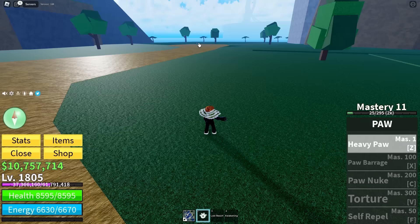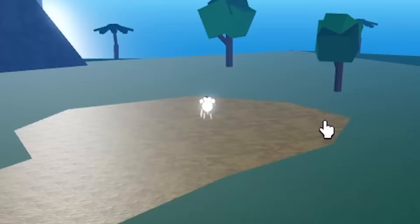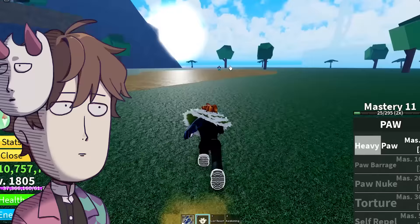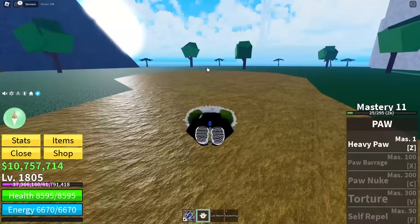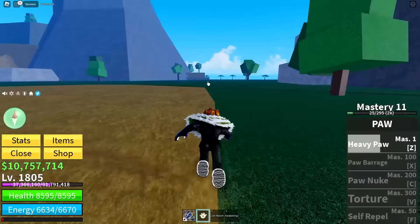The only reason why this challenge is possible is because the paw fruit is special - and honestly that's in a bad way because I'm going to be suffering this video. This move here, Heavy Paw, apparently has infinite range, or near infinite range. So if I aim at Stone and I fire this off... let me stand on this tree so I've got some verticality. I'm like a sniper rifle. Heavy Paw should go infinite distance.